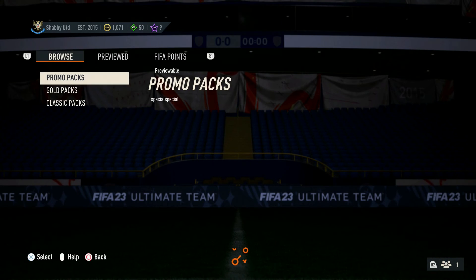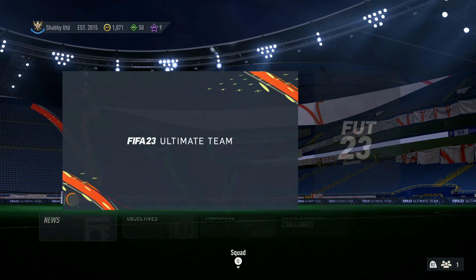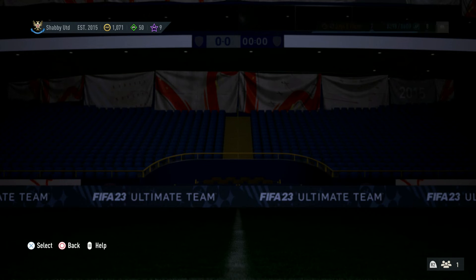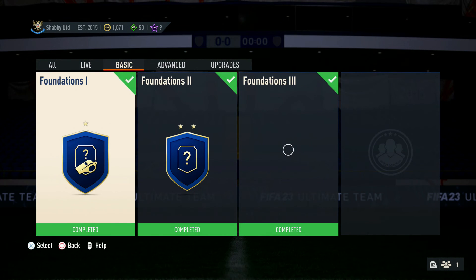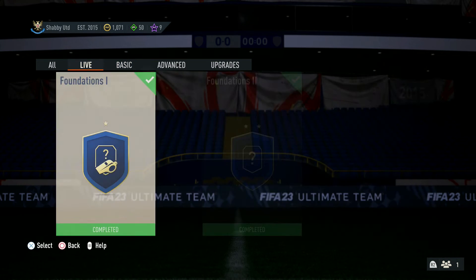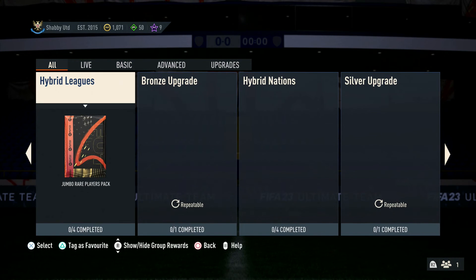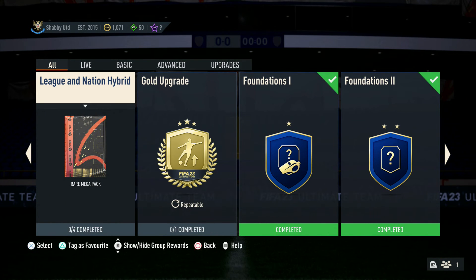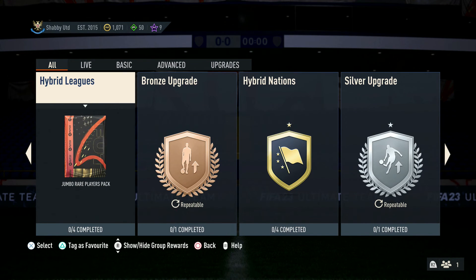Well, there we go - that is all of the Foundation SBCs done. Let me know if you're struggling with anything else. I think we will start to work through some of the more difficult SBCs - the standard hybrid leagues and hybrid nations ones that we can do as well. I'll probably look at doing those in the future. I just want to get these basic ones done to give you guys a bit of a head start on what you need to do with the new chemistry system. If this has been useful, hit the like button, hit the subscribe button, and let me know in the comment section down below. Any questions, put them in the comment section and I'll try my hardest to answer every one I can.